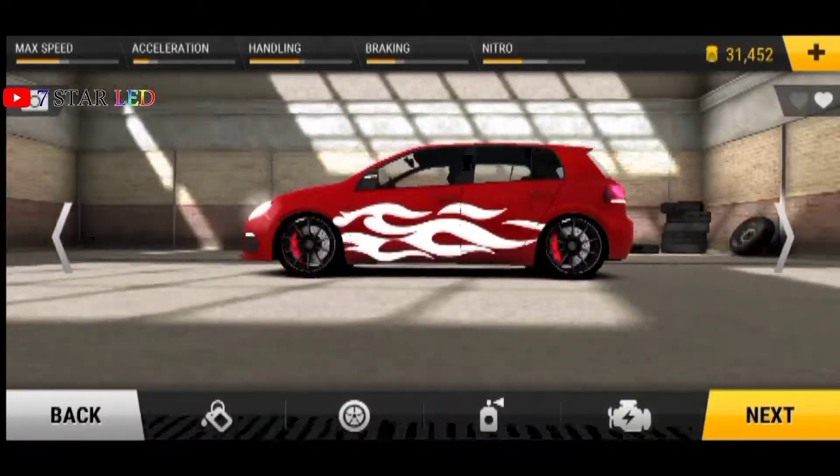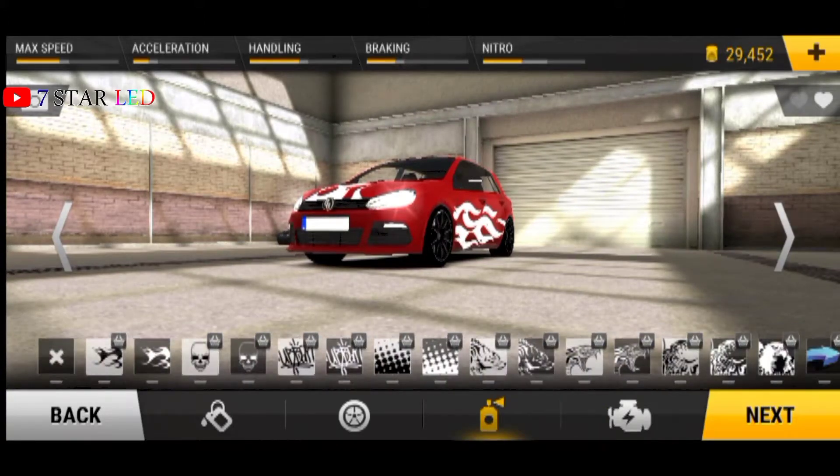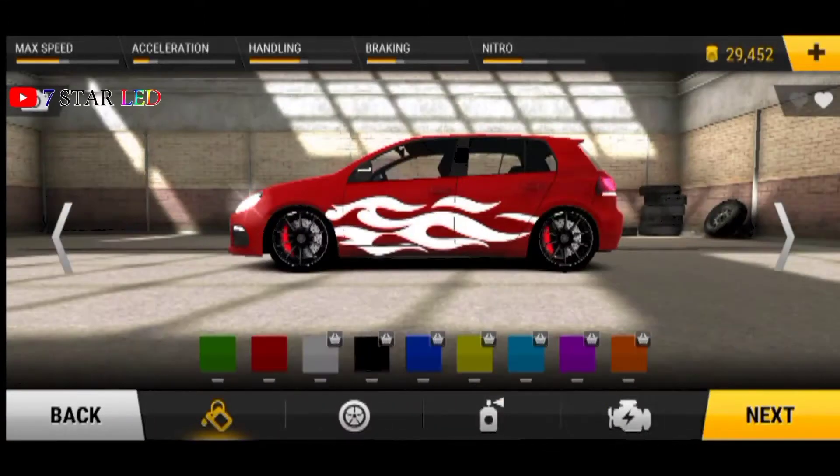Hello everyone and welcome back to Swamusta channel. From this video, how to race this car — it is a very light color, bright verde at 20 scales.